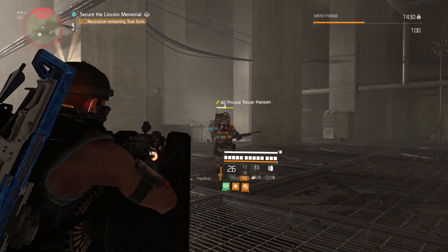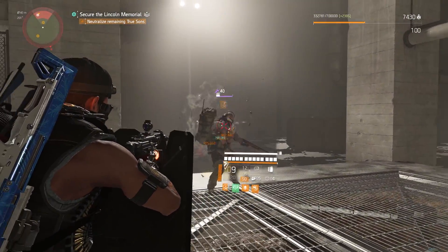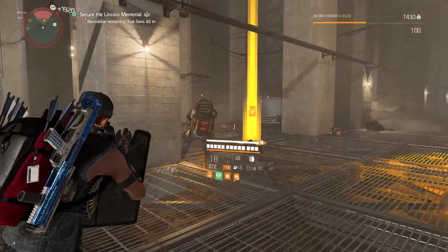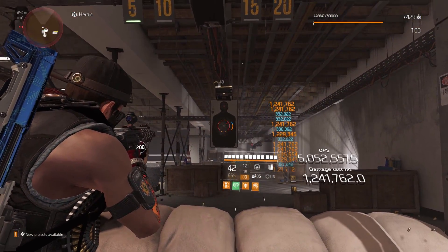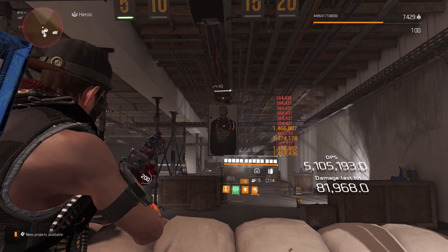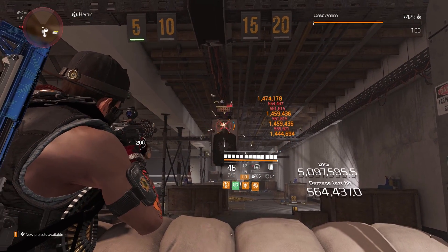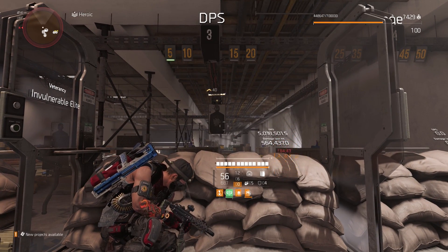Hey everyone, this is Wrecker back with another build. The one I'm sharing today is an insanely good backfire build. We are fully immune to bleed effect and have 80% hazard protection overall. But this isn't just any backfire build with mediocre damage — we're talking over 1.2 million body crits and over 1.4 million head crits on full stacks. Please like the video, subscribe if you haven't already, and let's begin.